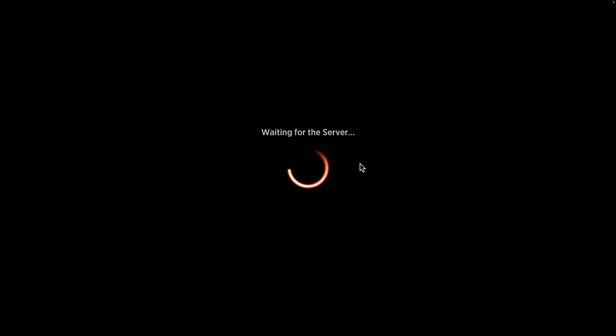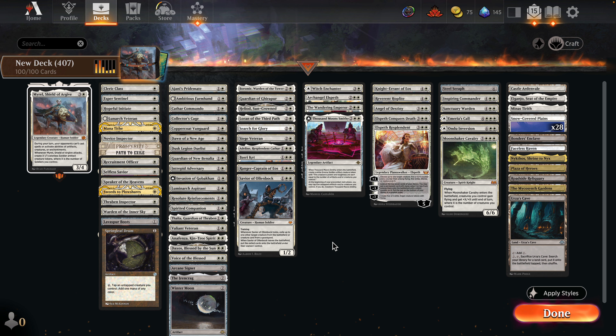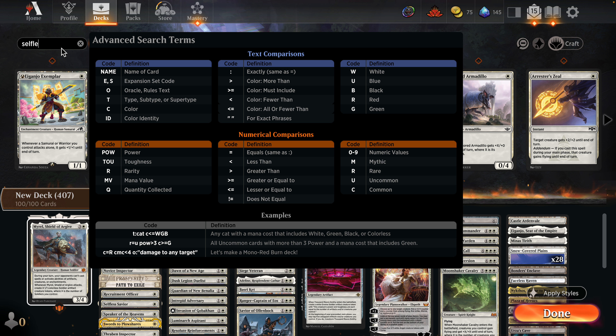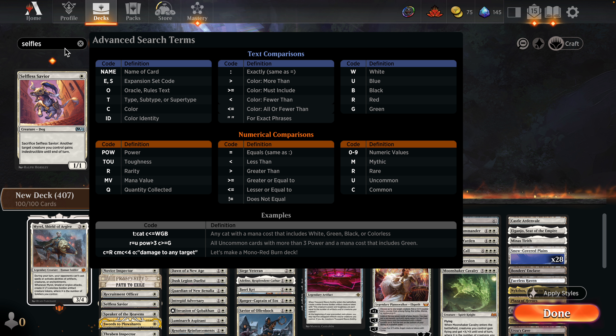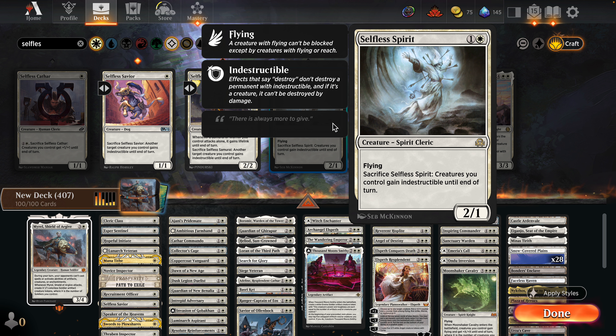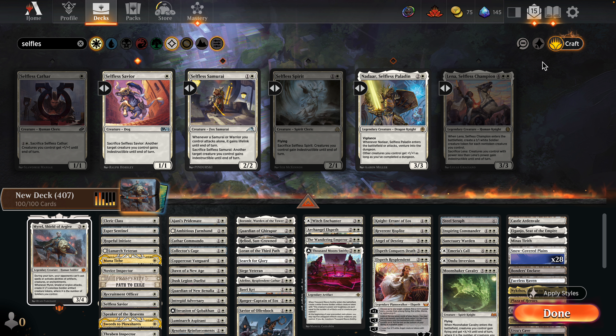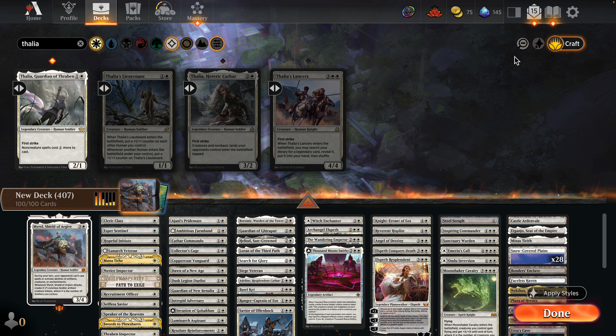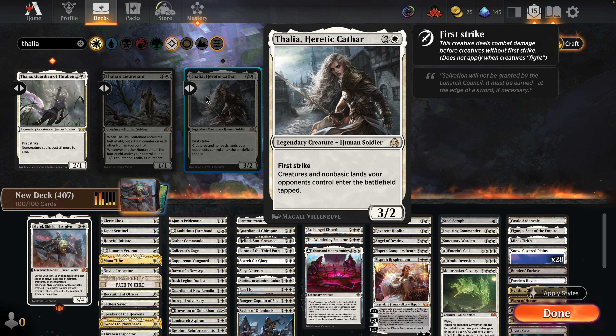That'll be the video today guys. Myrell is our next girl — we're going to be checking her out. I could already see three key cards I just put on my list. There's a card that grants indestructibility, and Selfless Spirit is very good for this deck. The Thalia cards are good too — Thalia's Lieutenant and Thalia's Heretic Cathar.